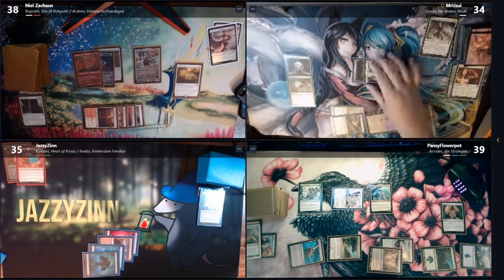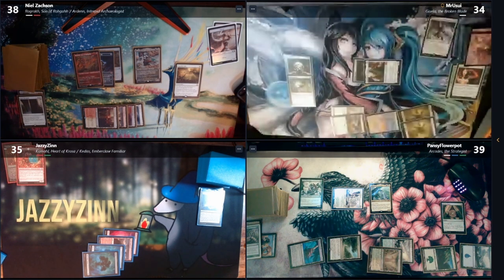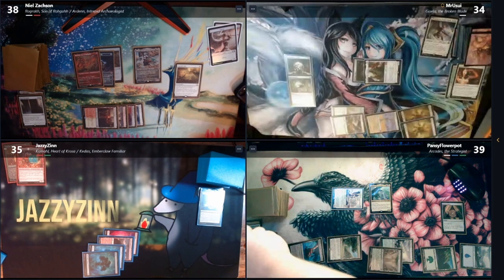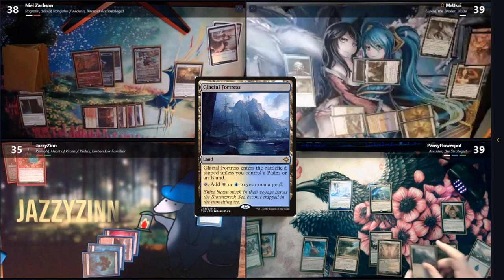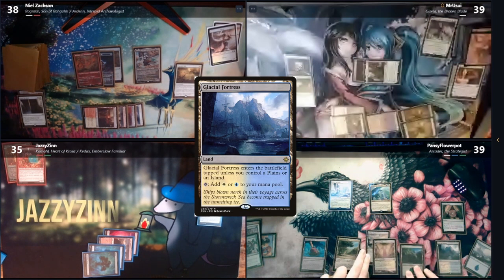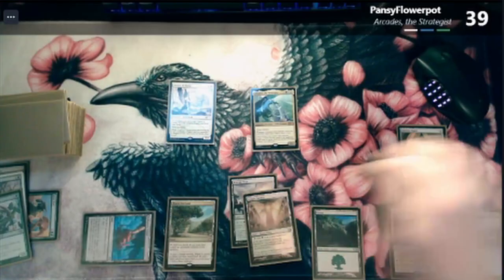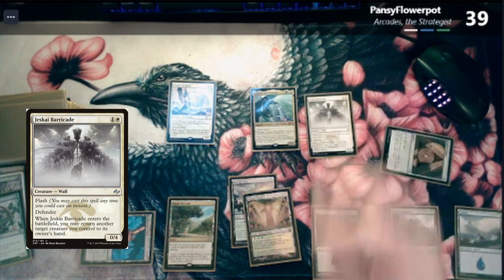Tyler — five, five life. I will block. I gain five life, and that is my turn. Your turn, Tyler. Play a Glacial Fortress — it comes in untapped because I control an island. Reliquary Tower for the Azorius Signet, for a Jeskai Barricade. When it ETBs, I can bounce a creature I control to my hand. I'll draw a card off of Arcadis.